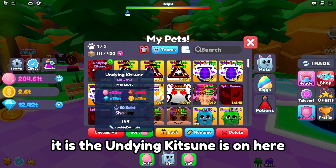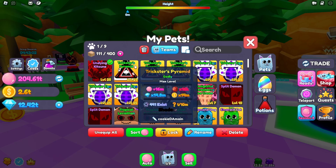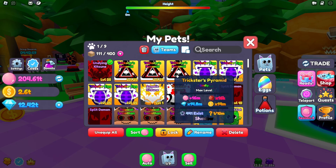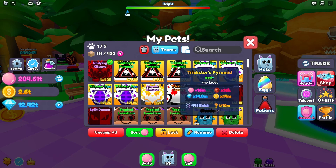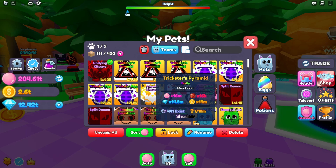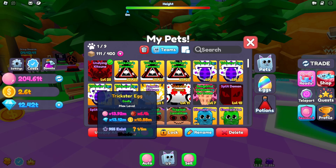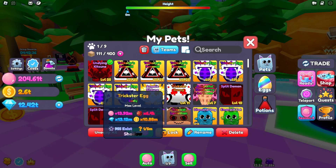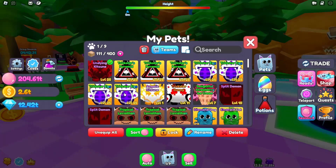Let's go ahead and check out my bubble team. The Undying Kitsune is on here. We have an Undying Kitsune, three Trickster Pyramid Shinies which do 16 million bubbles per click with all shadow potions — mind you all of my pets on my team have a shadow potion except for two. And then we have three Trickster Eggs with a shadow potion which do about 14 million bubbles each click.